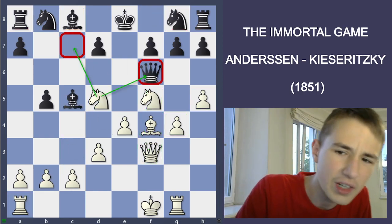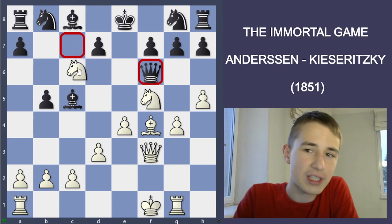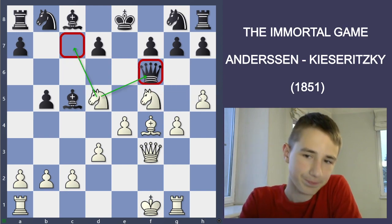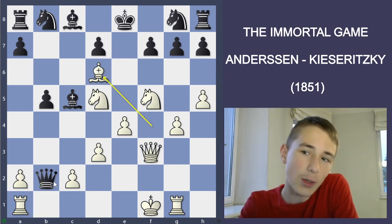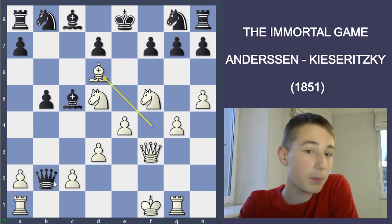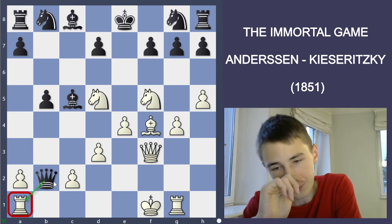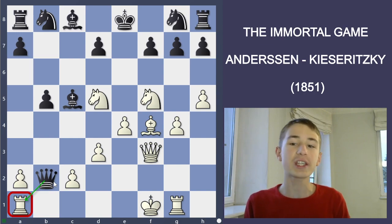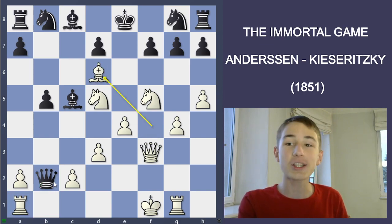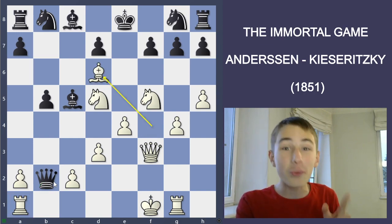Then white plays Nd5, a very nice attacking move with the right of Nc7 and Nf6 winning the queen. Black played Qb2, threatening the rook, and here white ignored that the rook was hanging and played Bd6. Funnily enough, Stockfish says that Bd6 isn't actually a brilliancy - it is a complete blunder. But back then it was really just hard to calculate without engines.